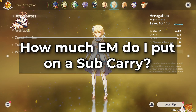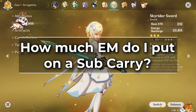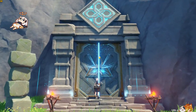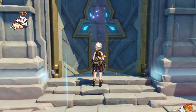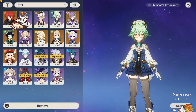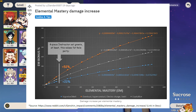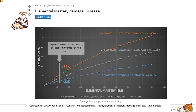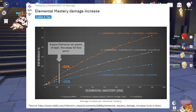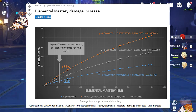So, now that we know who to put elemental mastery on, how much do we stack? The answer is pretty much as much as you can fit. In the early testing days, I was told EM has a very sharp drop-off past 200 EM. However, in the Reddit post linked in the description, massive data plots show the curve is almost linear — it does go down by a little bit, but not too much. So just stack as much EM as you possibly can on all of your elemental trigger characters.